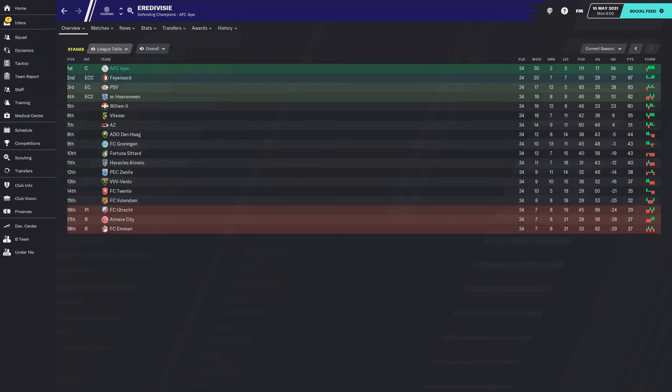I just played the final game of the season against Venlo and got a 5-0 victory over them. Here are the final league standings — we finished top of the league with 92 points and a goal difference of plus 94. Second place goes to Feyenoord on 67 points, and PSV comes in third on 63 points.